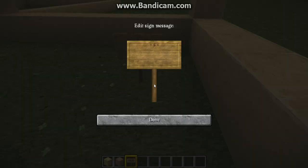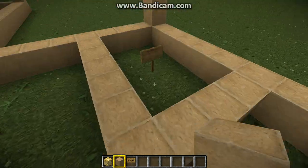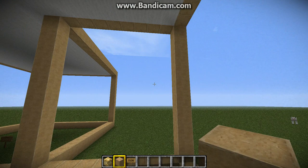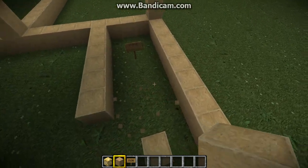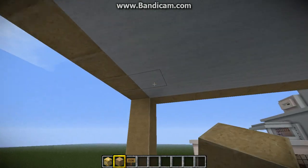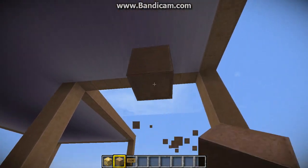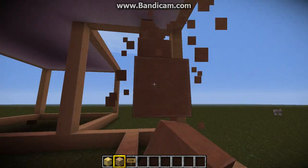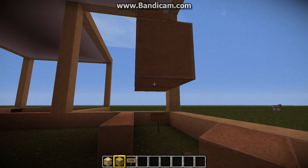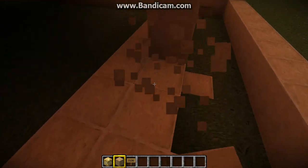Over here is where our staircase will be for our second floor. We're just going to mark it like this — it'll be temporary, remember. It's going to be pretty far back, but this is where our staircase will be taking place.